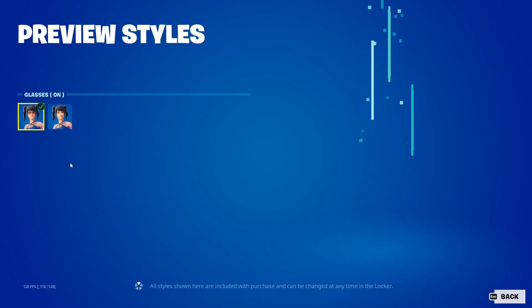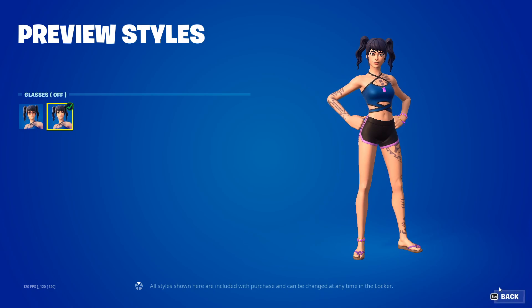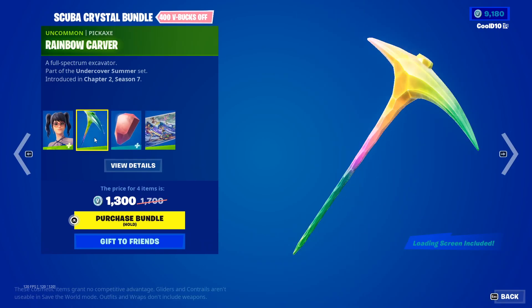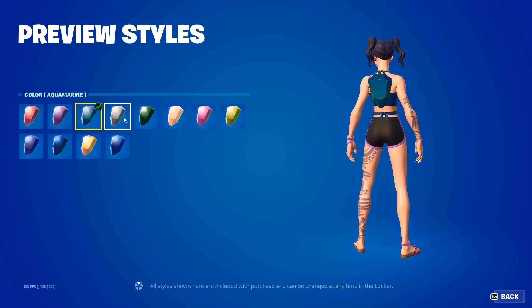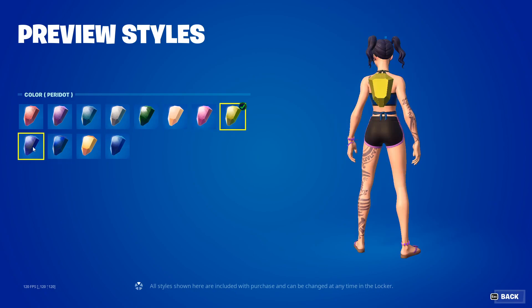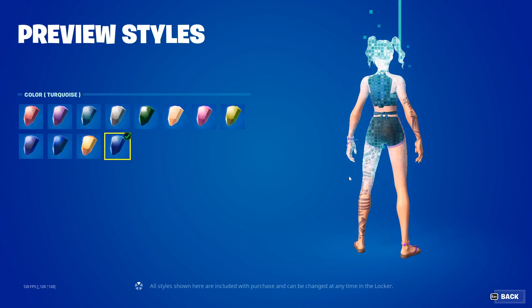Then we got the scuba crystal bundle - we got scuba crystal glasses on and glasses off. Then we got rainbow carver. Burrstone back bling with variants: garnet, amethyst, aquamarine, diamond, emerald, pearl, ruby, peridot, sapphire, opal, topaz, and turquoise.